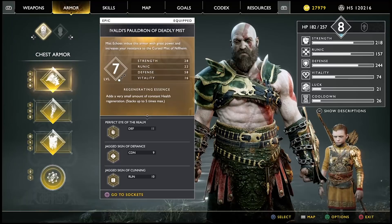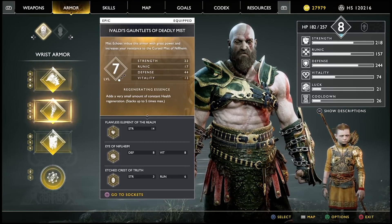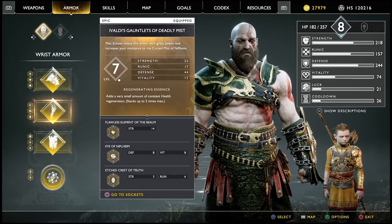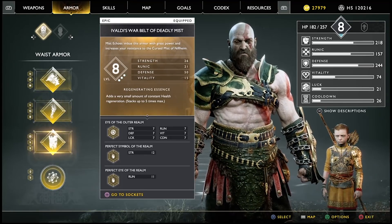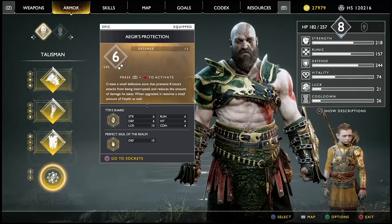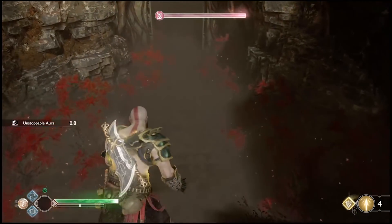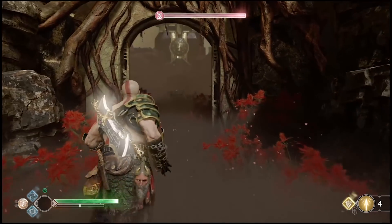It's good to have the Ivaldi set going around this area because it greatly decreases the curse mist effect on you, so you'll last longer when walking around. You won't have to worry about running out of time to get back. It's very good to have this set — it's also very powerful.